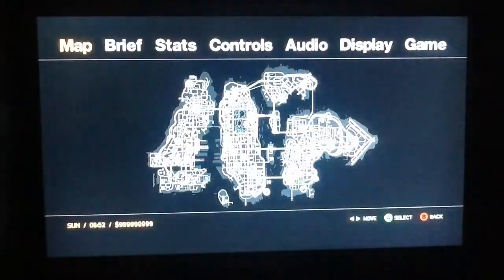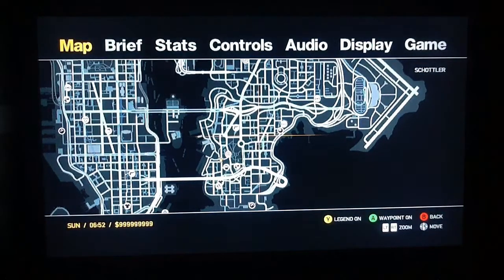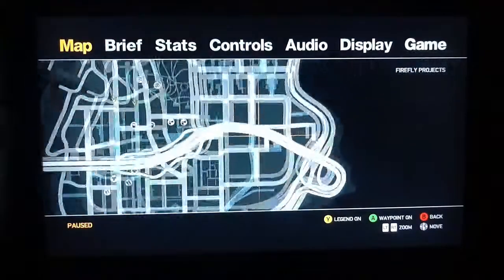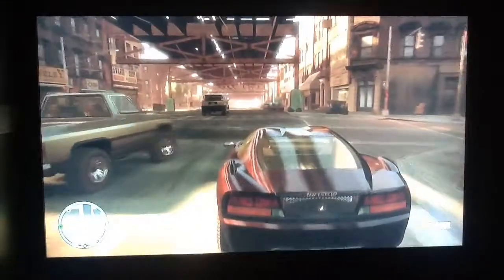Alright, so you're just going to open up your scanner and go to the place. Where is it, Brennan? It is in the open square. Is it this open square? Yes. Alright, so you're just going to set a marker right here, and that's where you drive to.